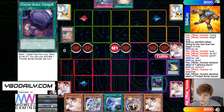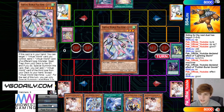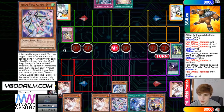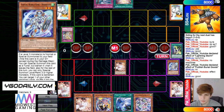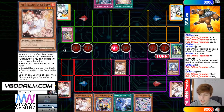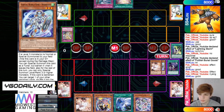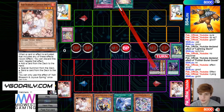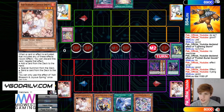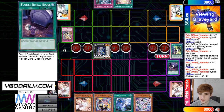Then Foolish Burial Goods sends Xinglong, and Xinglong effect adds Lulu. Discards Neon. Normal summons Ash, Neon effect engrave brings itself out, then overlays for Number 75. Battle phase pokes for a thousand — if he plays downer there's another send, nope — just goes right into Zeus, then passes play.